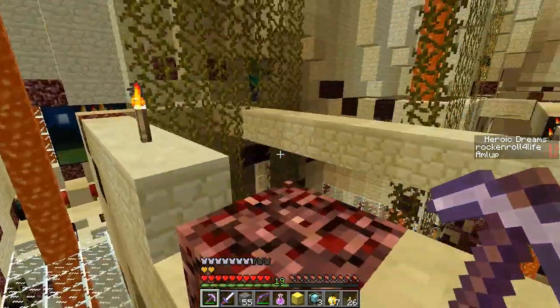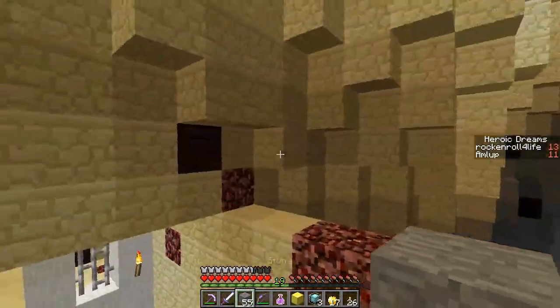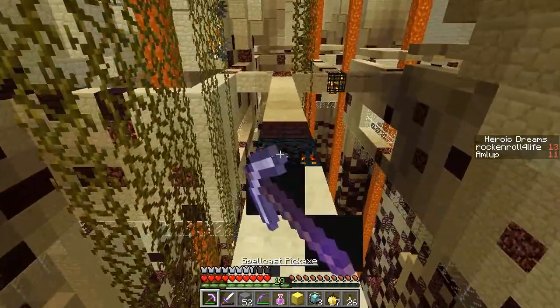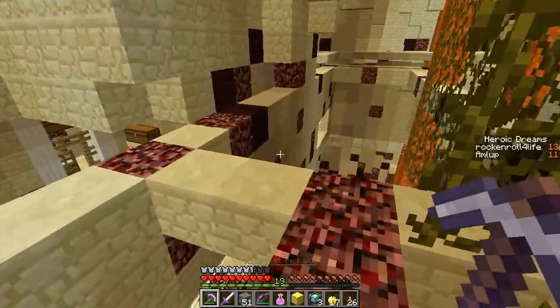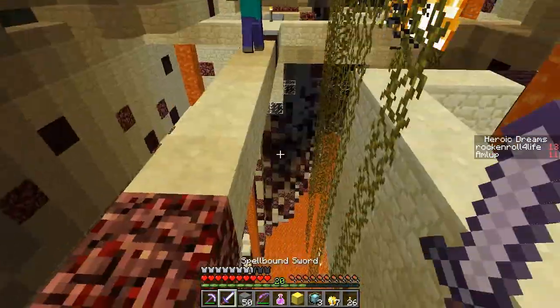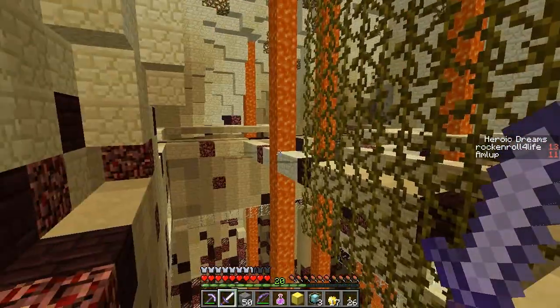Did you make the staircase up here? Yes. This is where I was walking and then a creeper fell on my head, and that made the hole down there. I really should not be following you — that's probably the worst idea possible. The zombie was about to knock me into the lava.